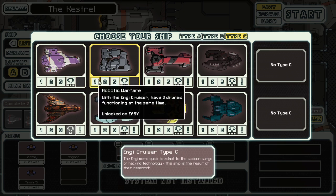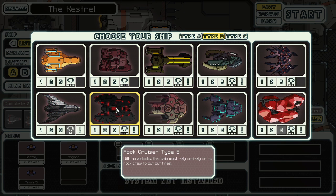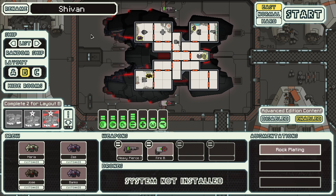Number 8, which is Rock B — Rock Cruiser Type B. With no airlocks, this ship must rely entirely on its rock crew to put out fires. So that's a little weird.